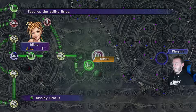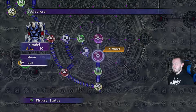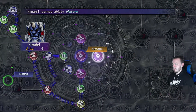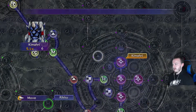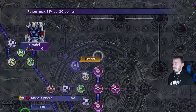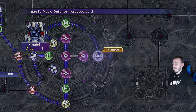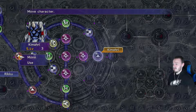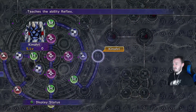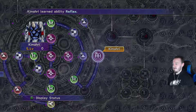We taught Rikku Bribe. I'm not going to use the level 3 sphere here — one, because we don't have one, but two, I want to save that for Lulu's Doublecast. For Kimari, let's go ahead and teach him these spells: Blizzara, Watera. He's actually become pretty good as a spellcaster. When I was grinding off-screen, he was doing close to the same damage as Lulu from a magic perspective. He's also getting a lot of magic defense and regular defense, so Lulu's Sphere Grid section is actually pretty nice for him.